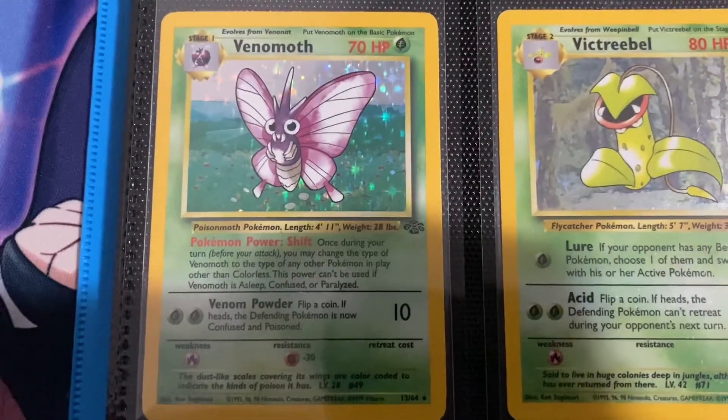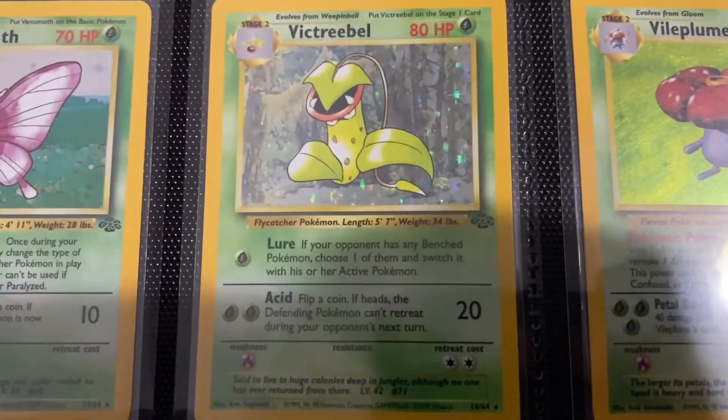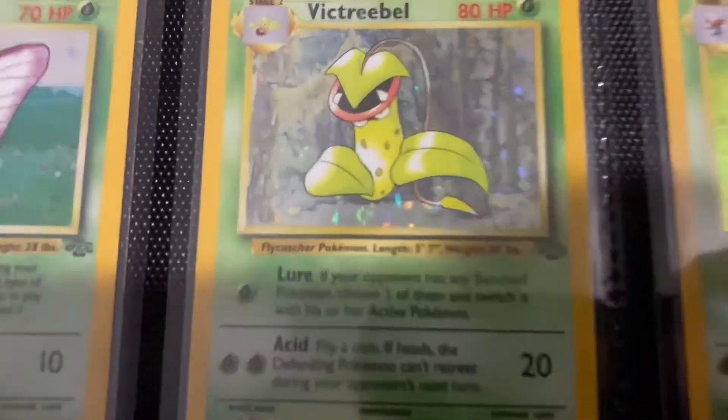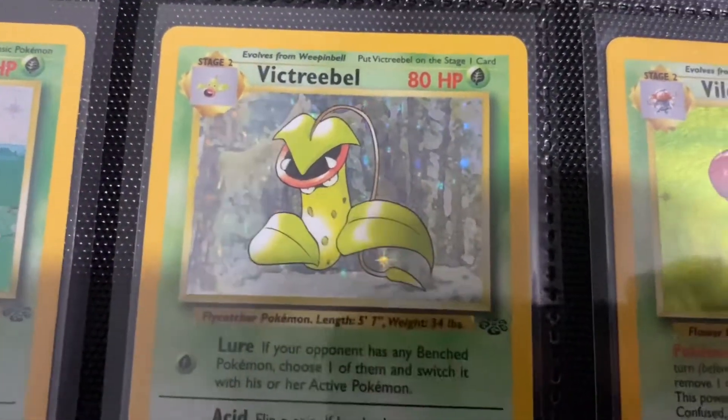Venomoth — very basic card, very basic. Victreebel — a little less basic but still fairly basic. I never actually noticed that it is kind of woody back there, like in a forest, so that's kind of nice.